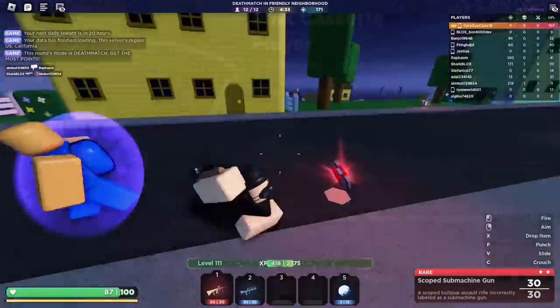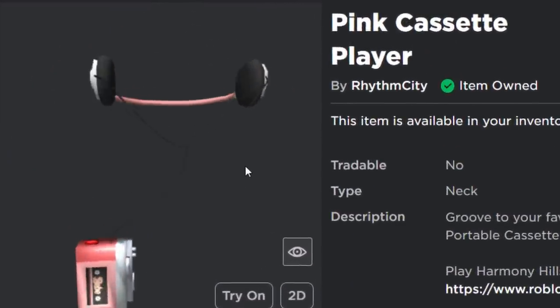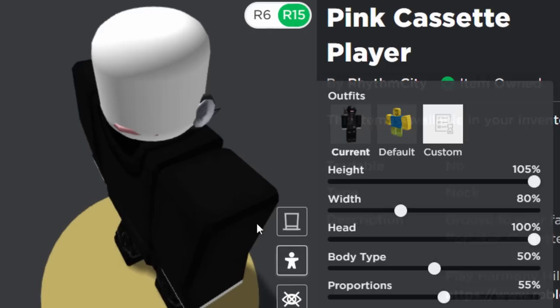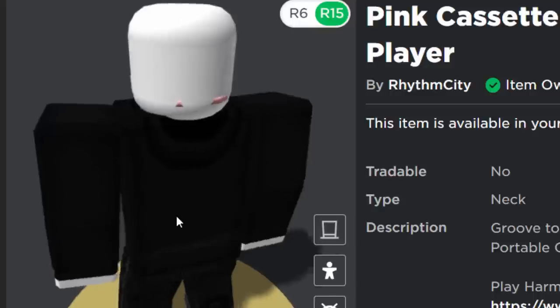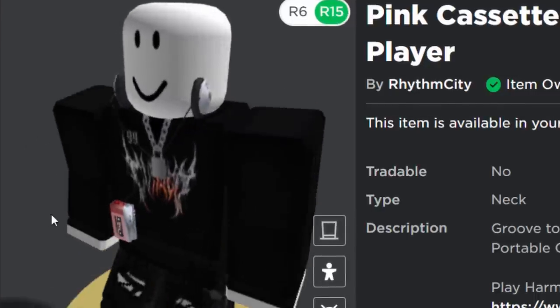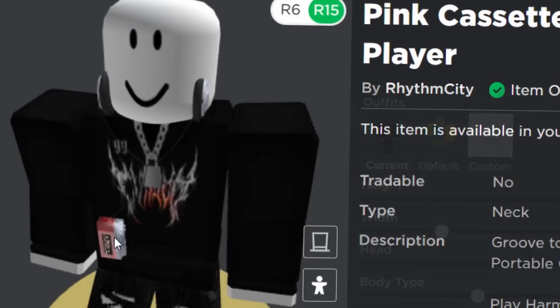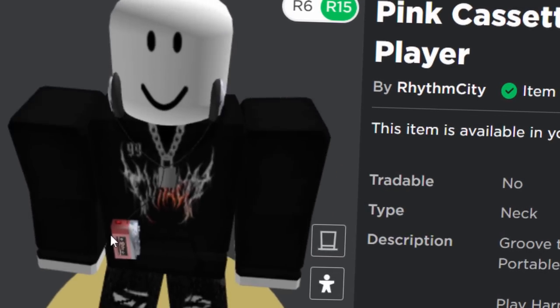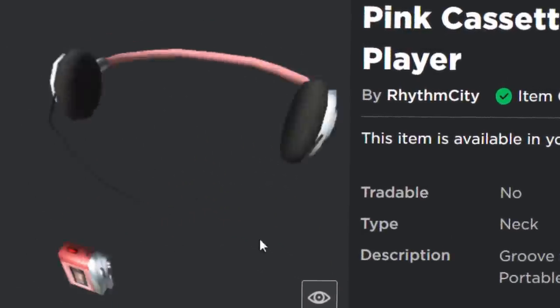Today we're going to get a few prizes and this is the first one, the pink cassette player. Now at first glance it looks pretty decent, until you wear it on your avatar and you notice the placement is incredibly off. They did not upload that correctly. I think they might need to go back into Roblox Studio and edit that a bit. I don't really know how they messed that up. Maybe it was the scaling or something. But yeah, this is free, so if you want it for some reason, I'll show you how to get it.